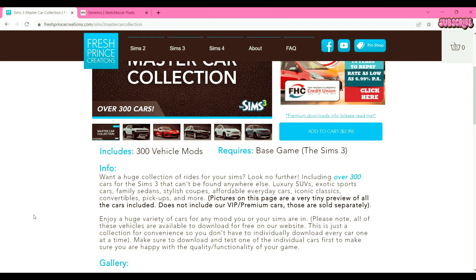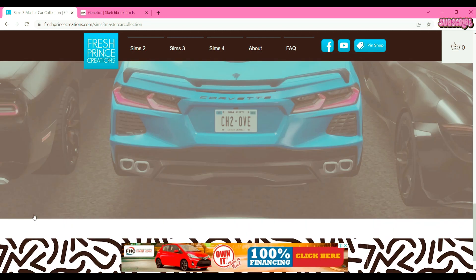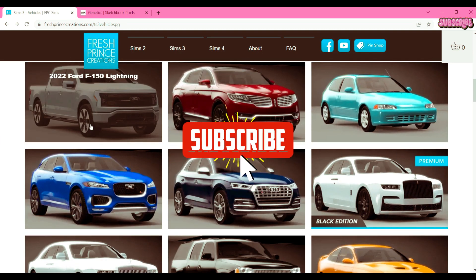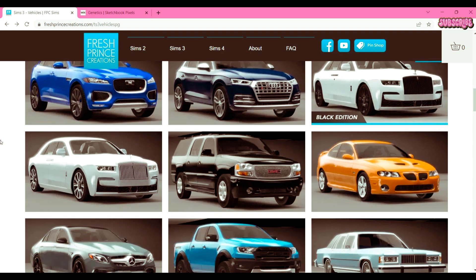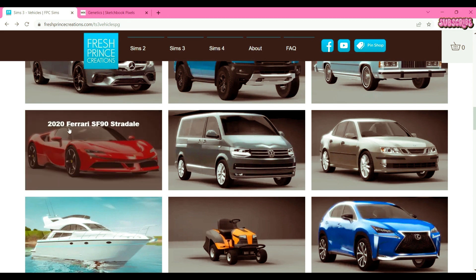It requires the base game. So now going back — these are the cars they're just showing you. You have a 2022 Ford F-150 Lightning, Lincoln, Honda Civic Hatchback — these are all literally cars you can see in real life, that's what's so cool about it. They don't have made-up cars like Sloppy Jalopy; these are the actual real cars. You want a Ferrari? They've got a 2020 Ferrari SF90 Stradale right here.